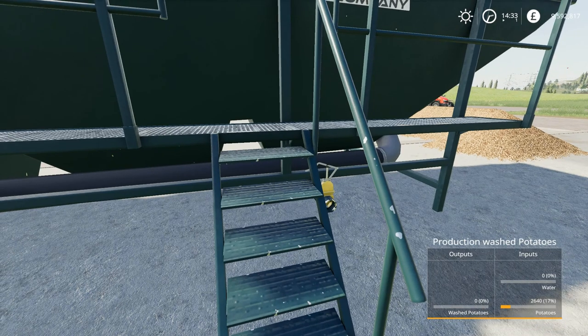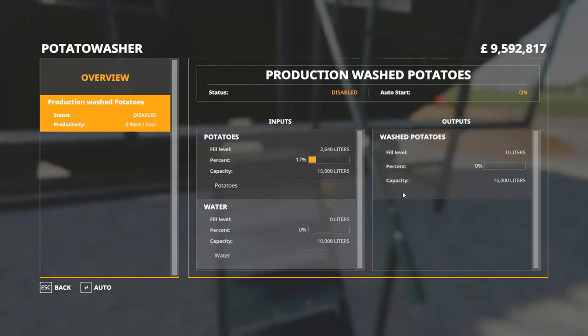When you come up to the steps you get your little interface at the bottom on the right. Press R and you can come in and look at your overview. On the Mod Hub itself it says that it produces 30,000 per hour, but here it actually says that it does 15,000 litres per hour. It could be different because they've done an update, but this is what it is, so we're going to go from this.